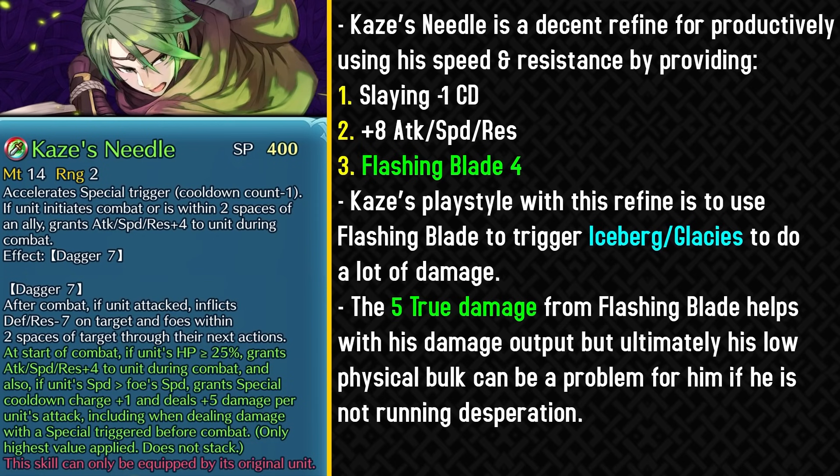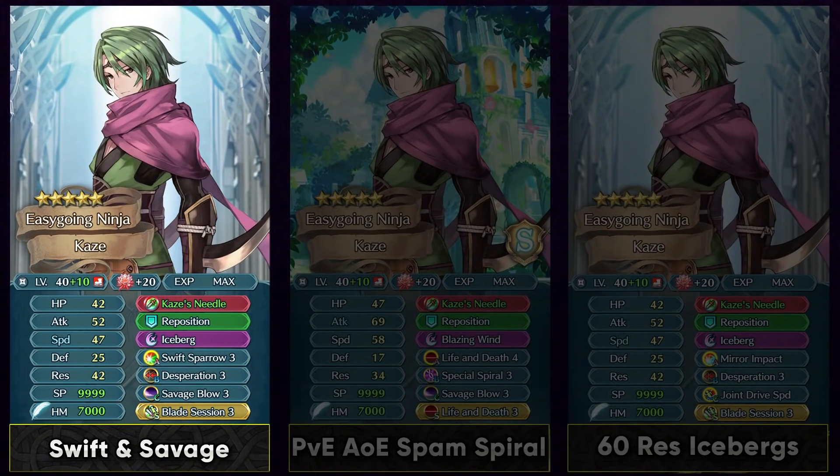He doesn't have very good HP and doesn't have very good defense. If he got some kind of Wind Sweep effect or maybe damage reduction like Kagero, it could have been a bit better. But even at max investment with this weapon refine, Kaze is gonna be pretty frail on the physical side. On the magical side he's gonna be really bulky, and with this weapon refine he can abuse Iceberg and Glacies to do a lot of damage with his high resistance. So his playstyle is to be used in the player phase — just proc Iceberg or Glacies, do a lot of damage, and he can also be used with an AoE build because of the minus 1 special cooldown and Flashing Blade 4 effects. Even if facing a foe with the guard effect, he'll still be able to loop his special using Special Spiral.